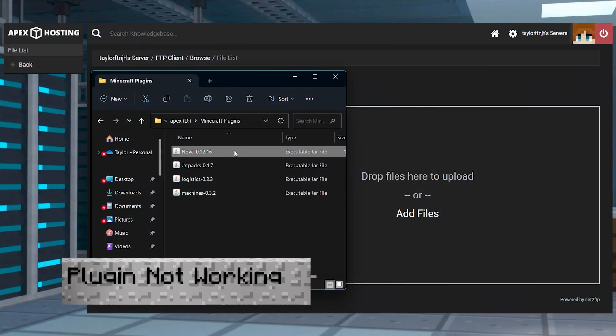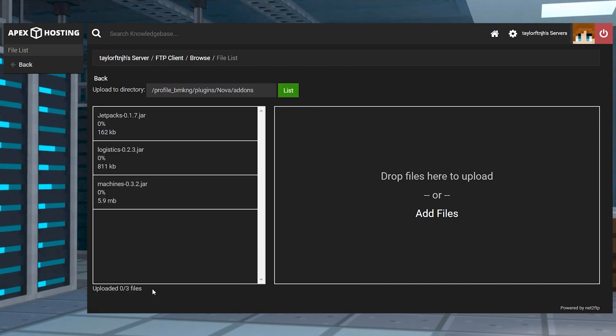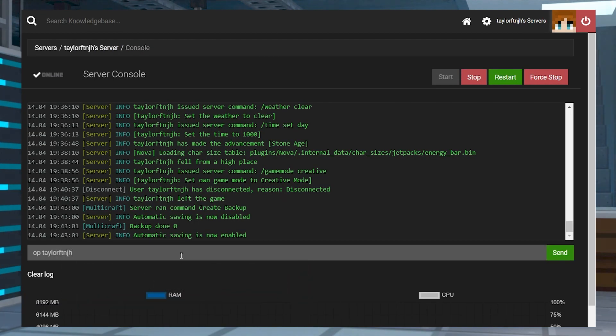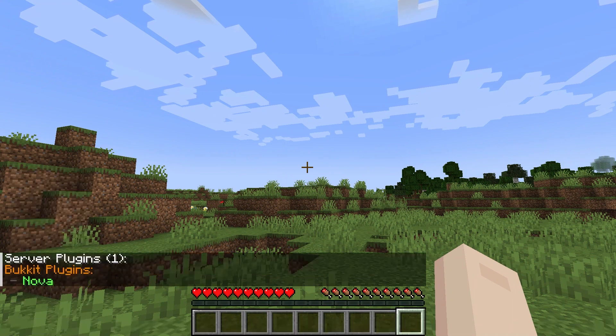If the plugin isn't working, make sure you're uploading Nova first and then the extra add-ons separately, and that they aren't all going into the plugin folder. You'll also want to make sure you're running a plugin-compatible server at 1.19.3 or higher. If you can't use commands, make sure to become a server operator or have the correct permissions granted. If you're sure that you have those permissions, use the /plugins command to make sure the plugin is running. If it's red, it's not installed properly and you might need to try again.